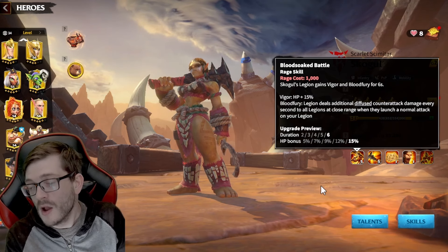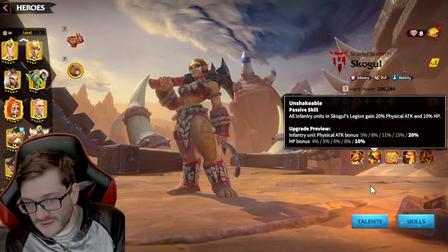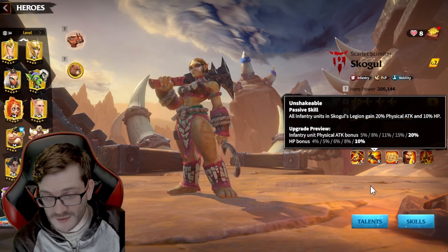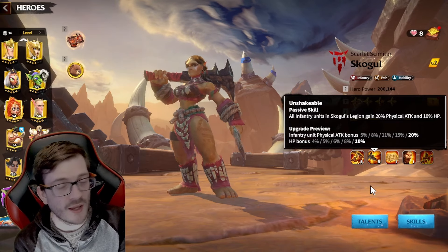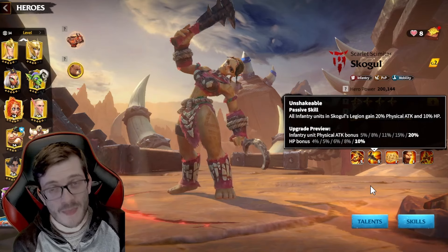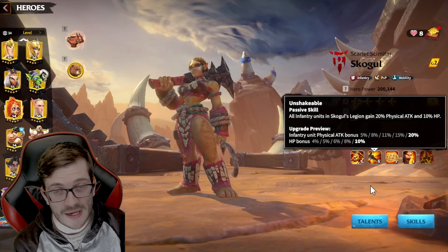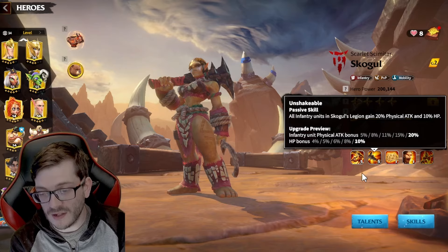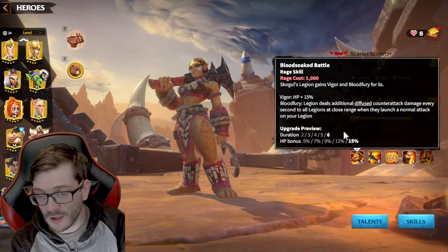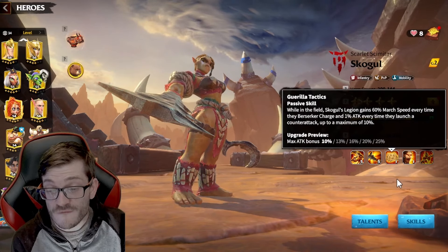When you do this with T5 and certain pairings, it's a monstrous amount of damage, and she is surprisingly tanky with that 15% HP bonus. Her second skill is a normal passive and it's really good — just a bunch of stats: 10% HP bonus and 20% attack bonus, which amplifies your counter-attack damage and keeps your HP high, synergizing really well with skill one.